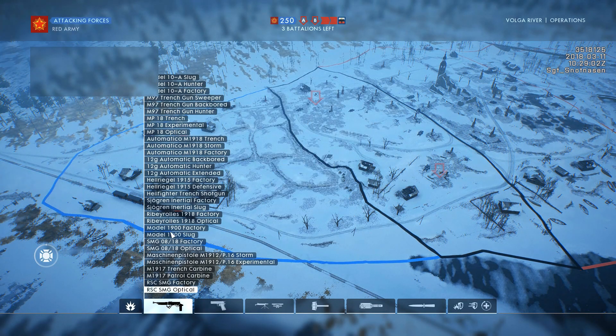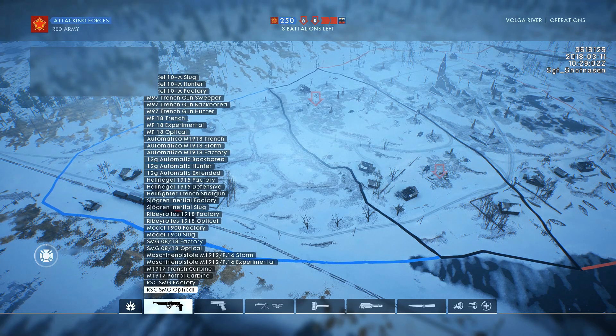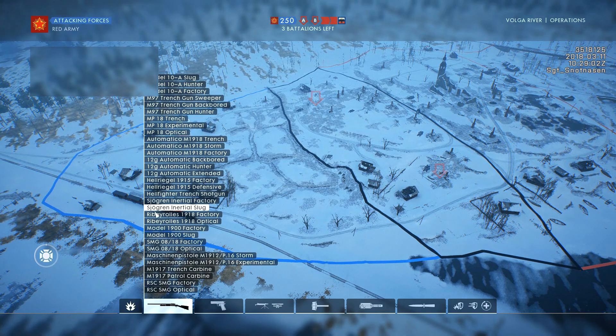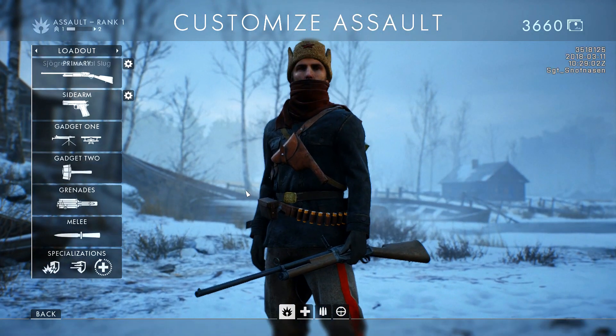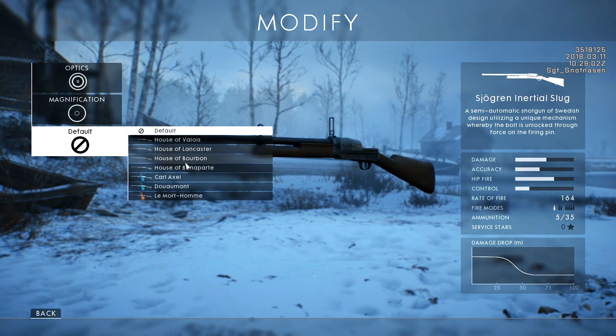The Battlefield 1 CTE has returned, bringing several interesting changes. The main change is Volga River Operations, which has had a major overhaul. They've changed the Bravo flag, a couple of tank spawns, and added extra spawns for players, because the experience was not brilliant to start with. Operations on Volga River should now be a better experience.